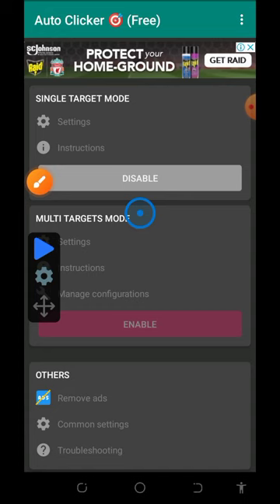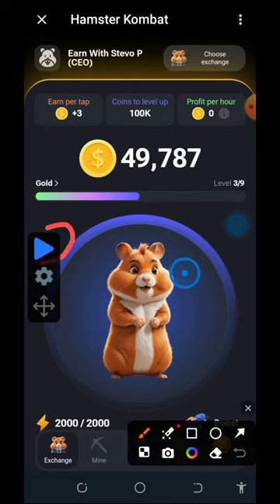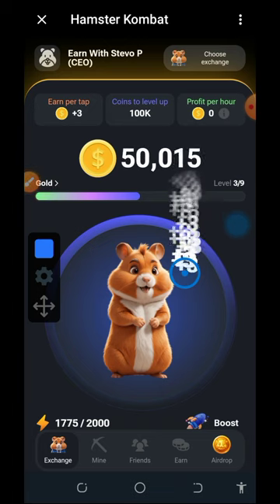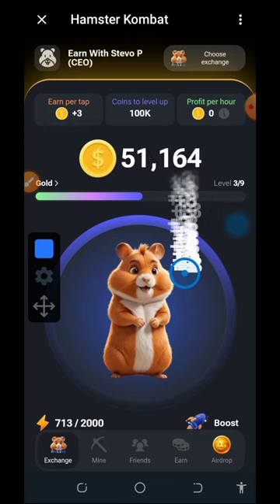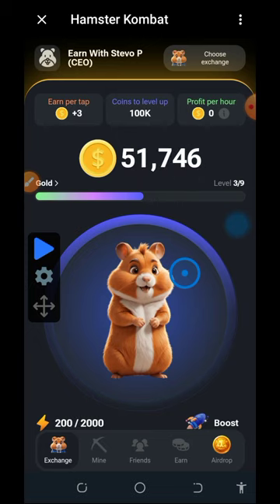Go back to the game and drag the clicker pointer to the place where you want it to tap. Once you drag it into position and tap the Play button behind the Auto Clicker, it will start tapping the screen for you — you can see the power bar going down. Within a few seconds it completes the tapping, so there is no need to keep tapping yourself. You can even put your phone down and do other things while it keeps mining.